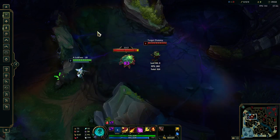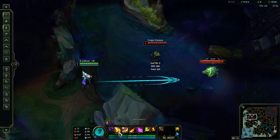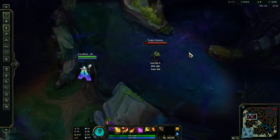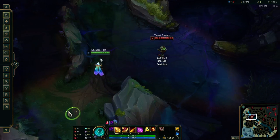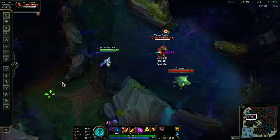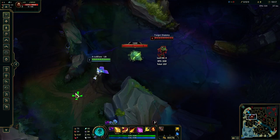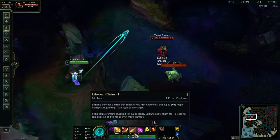Up against melee champs, if you don't think it's safe to use your W but you want some quick poke damage, you can do R, Q, auto attack. Once you've primed your Q, cast your ult sigil and then proc it with Q plus an auto attack.